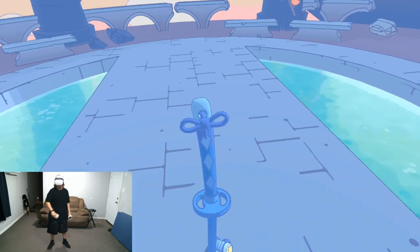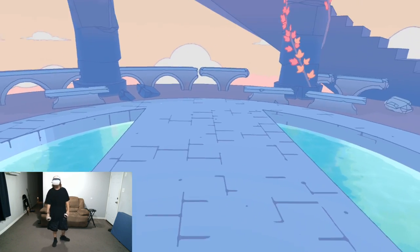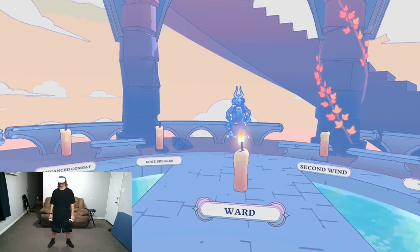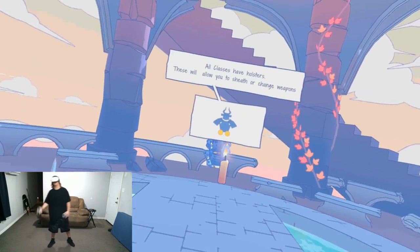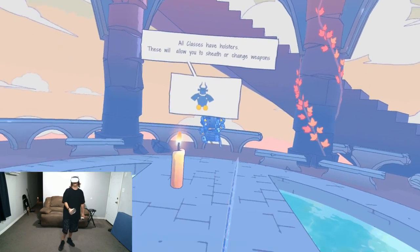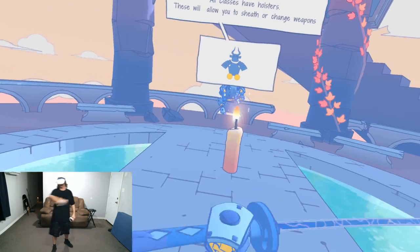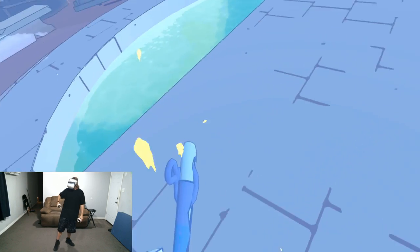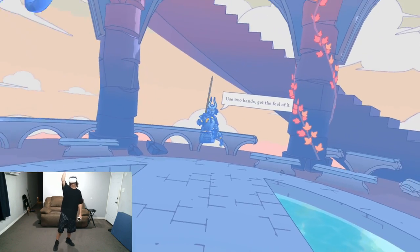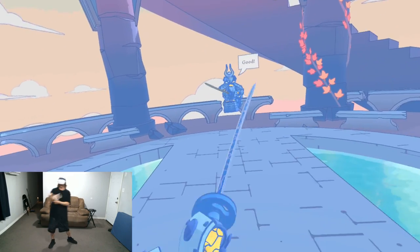Let's go ahead and straighten this out and grab our katana. All classes have holsters — these will allow you to sheath or change weapons. The Samurai has holsters on both sides because they have multiple weapons. We're going to grab the blade on our hip, that being our katana, our primary weapon. We're going to grab it with two hands and get the feel of it.